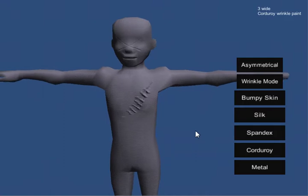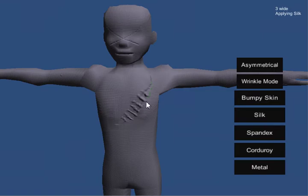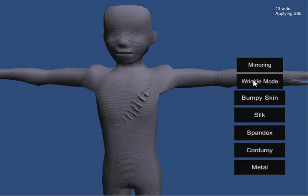Let's go ahead and put a t-shirt on him. We'll make it out of silk, but let's go ahead and make the silk green. This is actually a very bright green — I probably wanted something duller, but whatever.